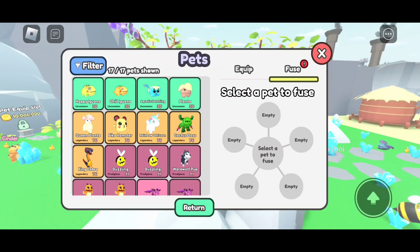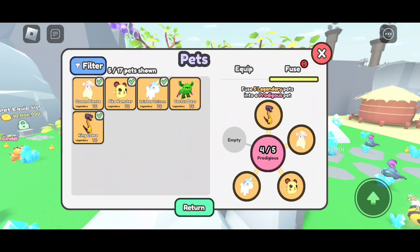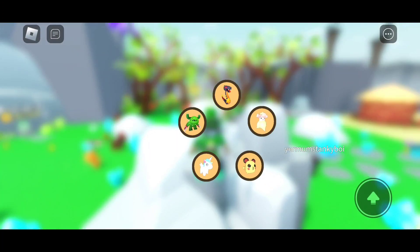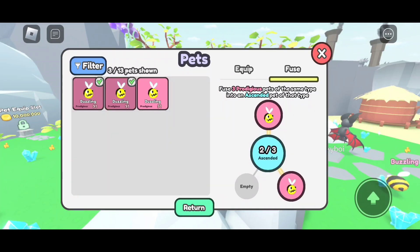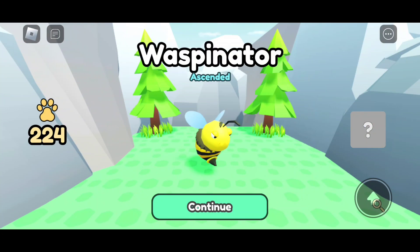Let's also fuse these legendaries real quick since we're already doing this. We're going to discover what is known as a prodigious pet. There we go — a little buzzing bee, no big deal. Then we can go ahead and fuse those as well, which will go into an ascended form of a pet. Let's see what that gives us.